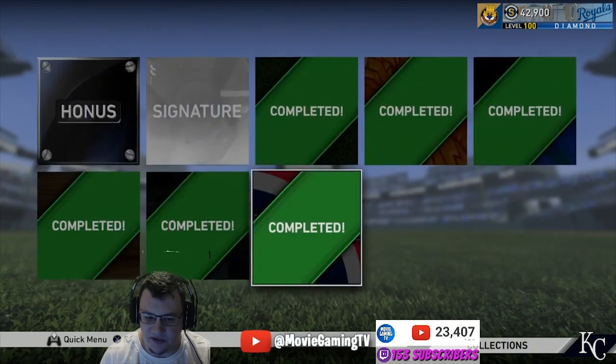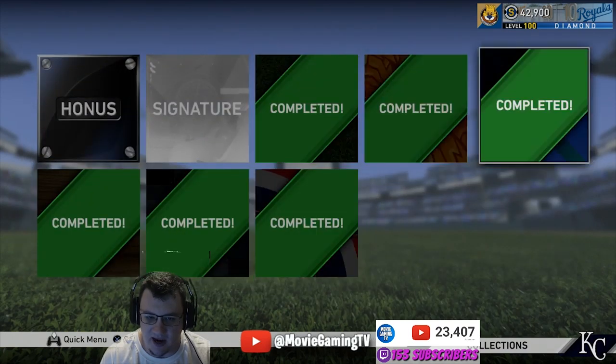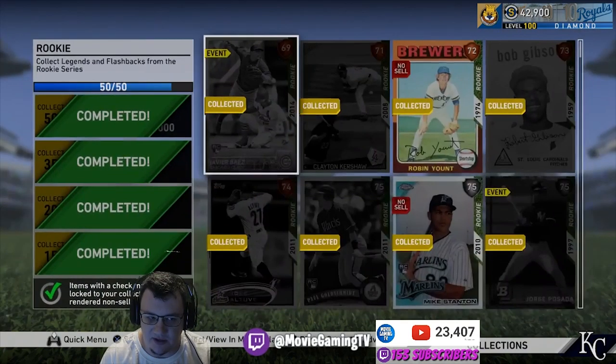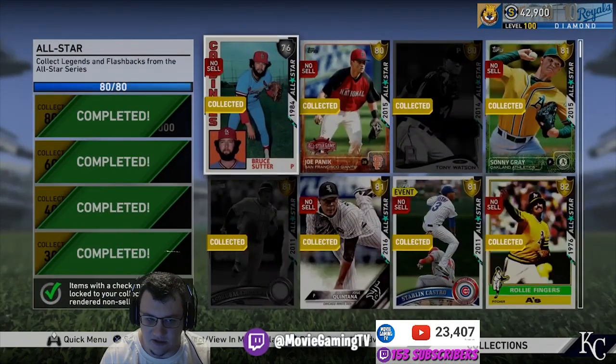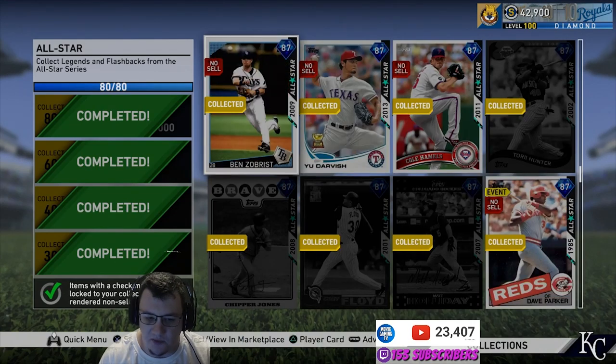So I would recommend doing the Live Series first if you're going to do one of these collections. When you go through the Honus Wagner collection, the All-Star portion was pretty difficult — it's like 80 cards that you need. Knowing where all the cards come from is very important for knowing which cards to buy to complete the sets. If you've done the entire Live Series collection, that's going to help you out drastically because you'll already have a bunch of those cards.